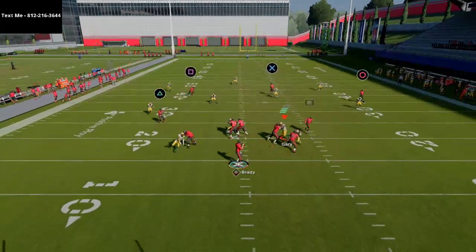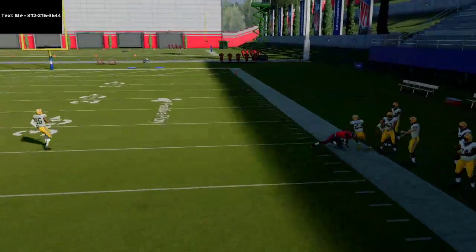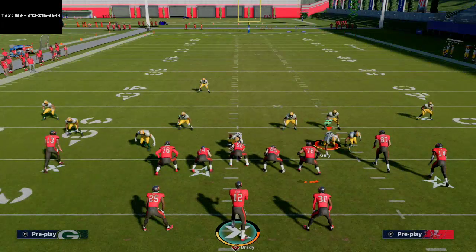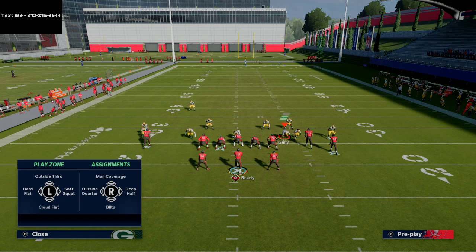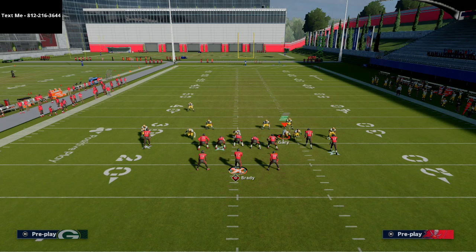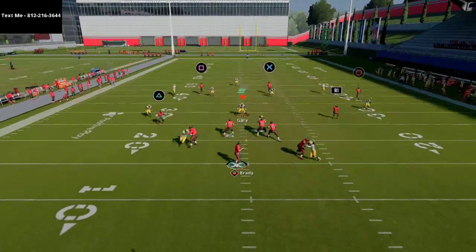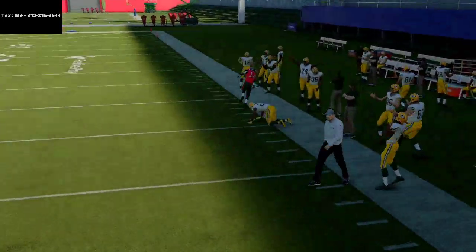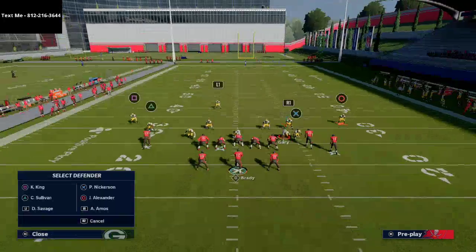What you'll notice is if I pass this hard to the right — if I have Pass Elite or Gunslinger — it will actually give me a big play against deep half corners. They're not gonna be able to just sit back and deep half up and down the field; you're gonna have answers from this Split Close play. See how he drifts back and I can get this ball out to the right? Works a lot better if they are in off coverage.